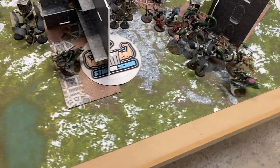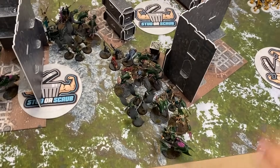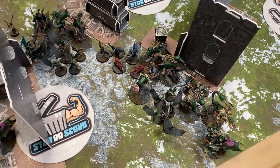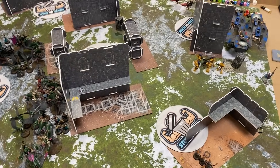Over here, two units of little Mandrakes in the back corner, and one unit of Kabalites on the objective just to sticky it. Then Talos, Talos, Talos — three units — and a Kronos. There's so much stuff in this list. Let's see who goes first.